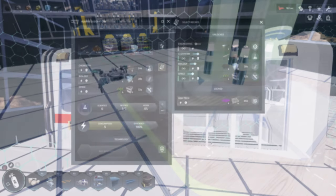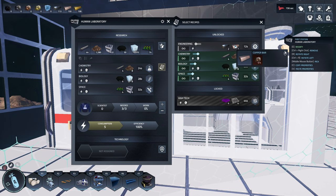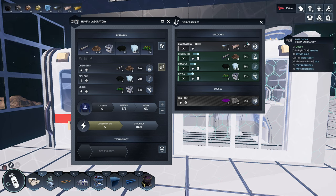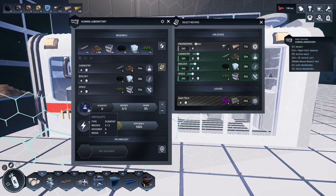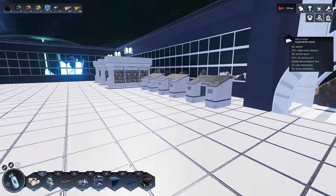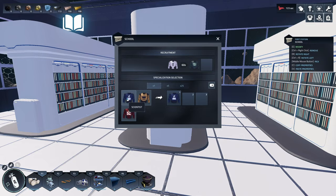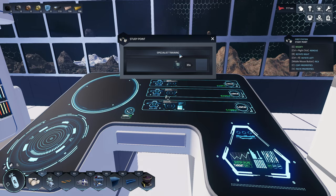We also have the human laboratory in here — that's for engineer science, which we're setting up in another place. For the other sciences, there's already some stuff loaded because I set it up downstairs. We need the specialist — the blue one — and at least three to make this work 100%. So I set this one, this one, and this one to scientist. The last option is just a special training choice.